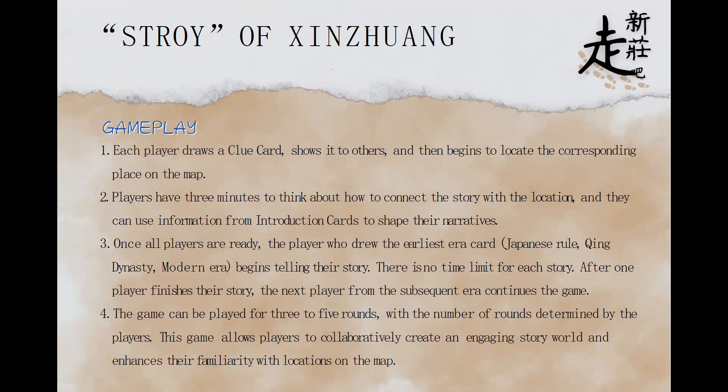After one player finishes their story, the next player from the subsequent era continues the game. The game can be played for three to five rounds, with the number of rounds determined by the players. This game allows players to collaboratively create an engaging story world and enhances their familiarity with locations on the map.